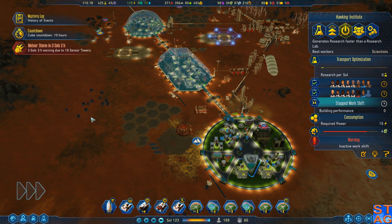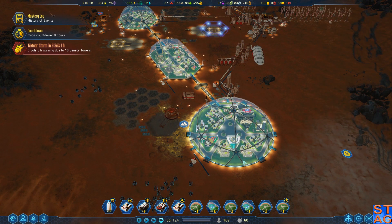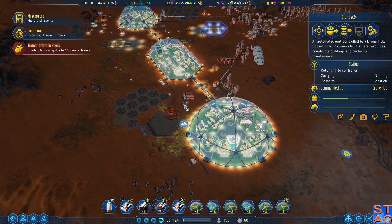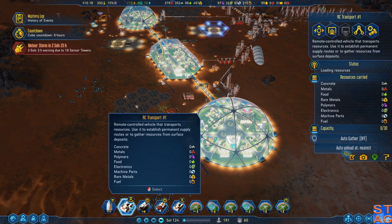Meteor shower incoming. Crap — there's always something, isn't there? Nine hours and we've got a meteor storm incoming. Maybe we'll be dead and this won't actually affect us. Resources are low. I'm wondering if the drones are actually malfunctioning and they're just kind of skittering about the way they are. It doesn't look like it.